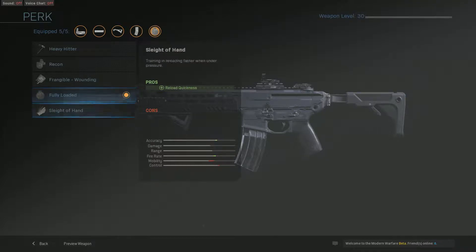right off the start of the match. For the magazine, I do use an Extended Mag, just so I can have 45 rounds in the clip and I can just keep going. And I do use an Angled Foregrip for that extra accuracy.